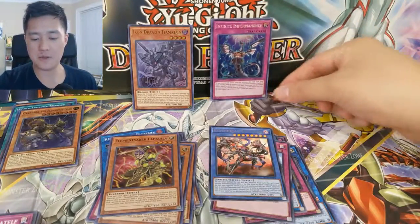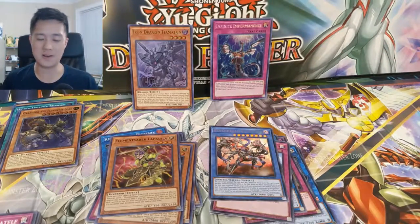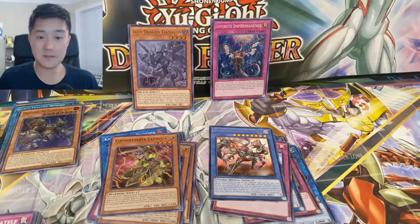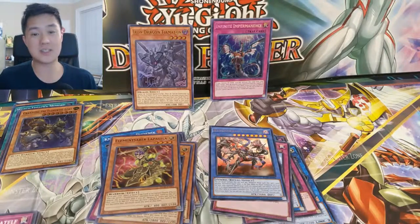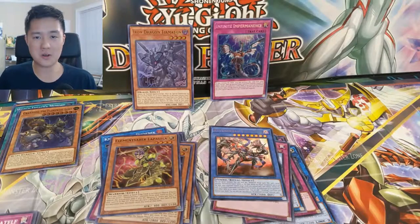So happy to finally pull it — we've been opening Duel Power, we've been opening up these boxes, and we finally got one. That's all of our Flames of Destruction, so that was very clutch. Definitely hit that like button guys to help me celebrate that pull. As always, thanks for watching — I'm Awana Turtle and I'll catch you guys next time, peace.